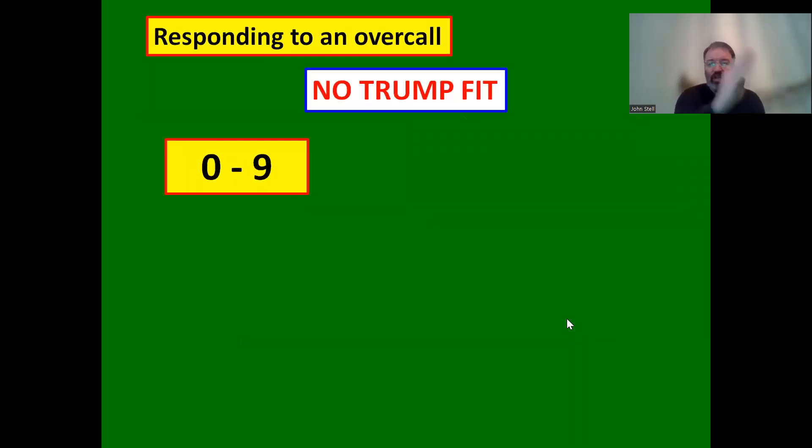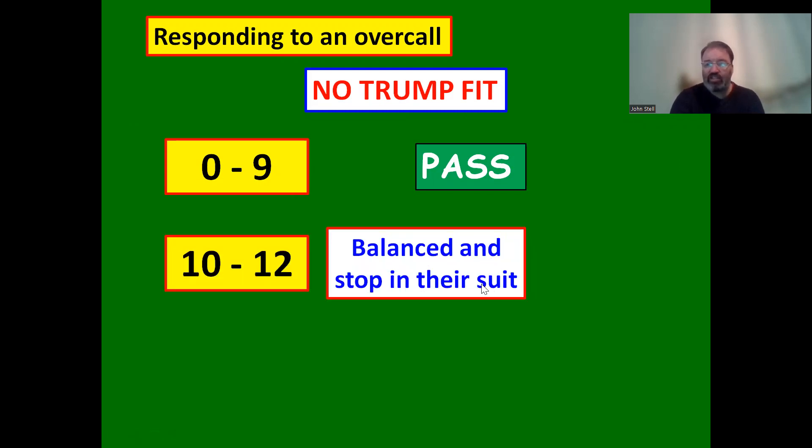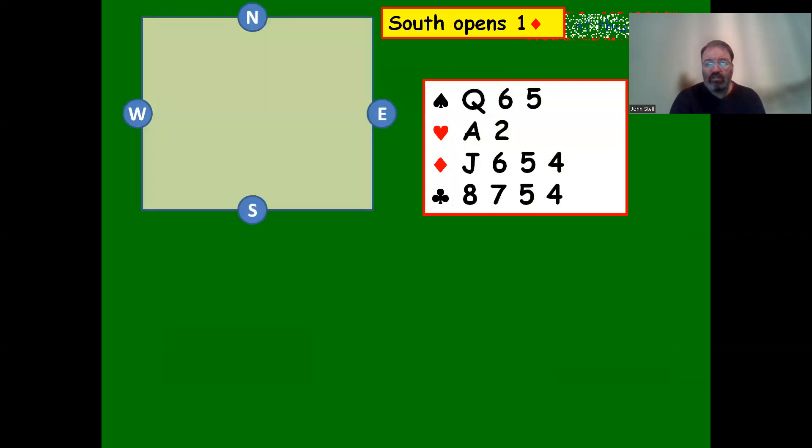If you have no trump fit: with nought to nine points, simply pass and leave partner to it. With ten to twelve points, a balanced hand, and a stop in the opponents' opening bid suit, you bid one no trump. A stopper can be an ace, or king-x - if they lead clubs you win with the king, or their ace sets up your king. With ten to twelve points and your own suit, just bid that suit - you'll need at least five cards.